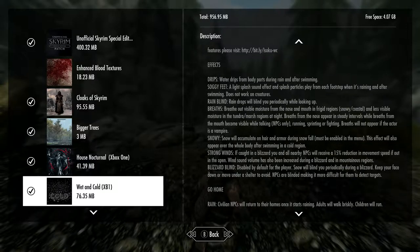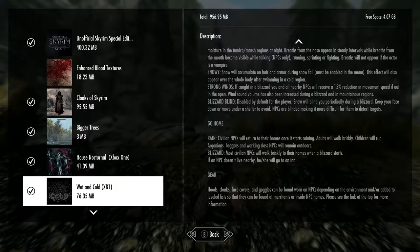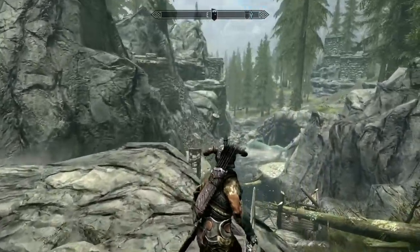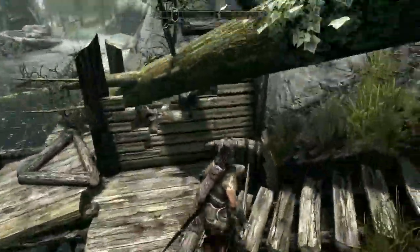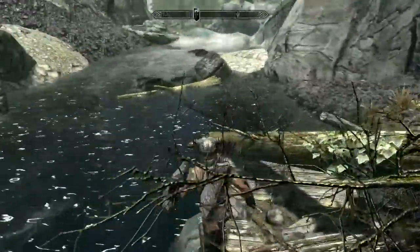Anything else with the water? Snowy breaths, strong winds, and blizzard blinds — so we need to focus on the winds. If I could find a cloak, my cloak would be flying up in the wind! Let's keep moving and find an NPC with one of these awesome cloaks.